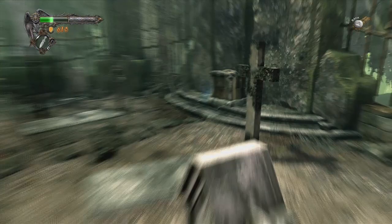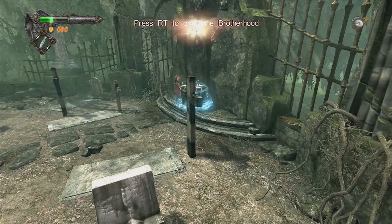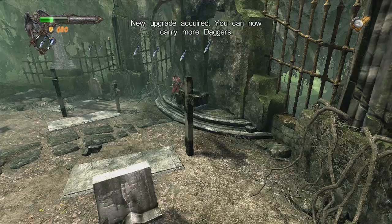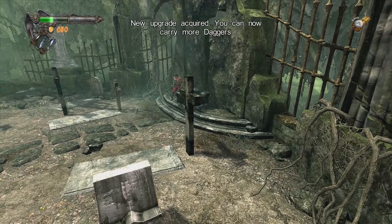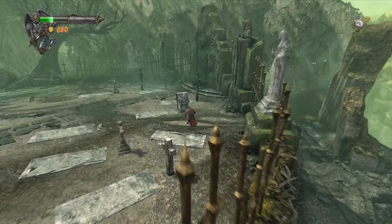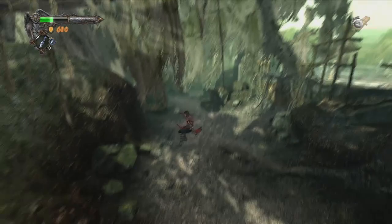I better have gotten like a million experience for that, because that thing kicked my butt. That thing most certainly kicked my butt. Press RT to open the Brotherhood Arc. New upgrade acquired — you can carry more daggers. That's actually pretty neat. Now there's a grappling point over here — I figured there would be. Not bad. Not bad at all, for a day's work in Castlevania land.